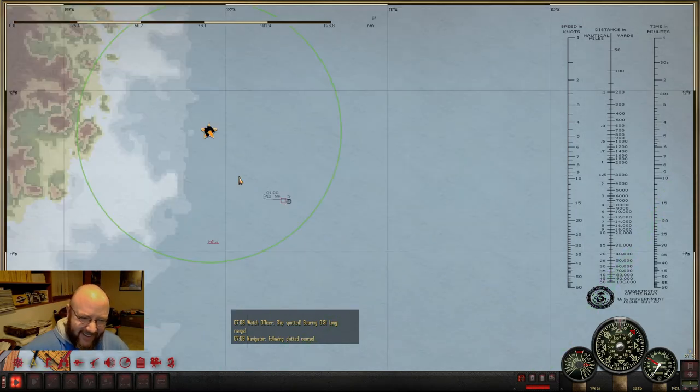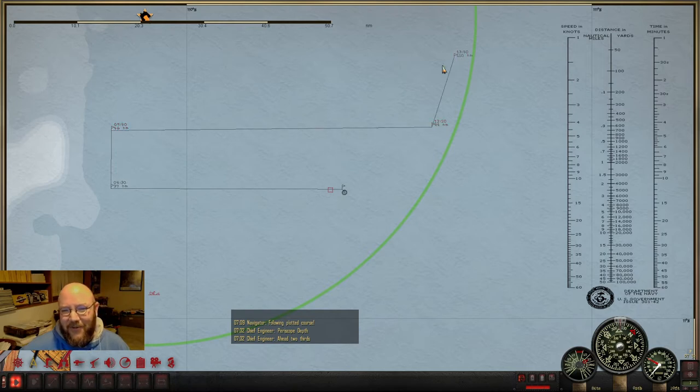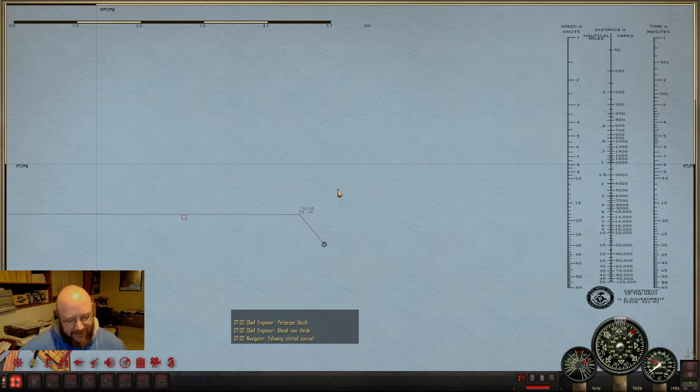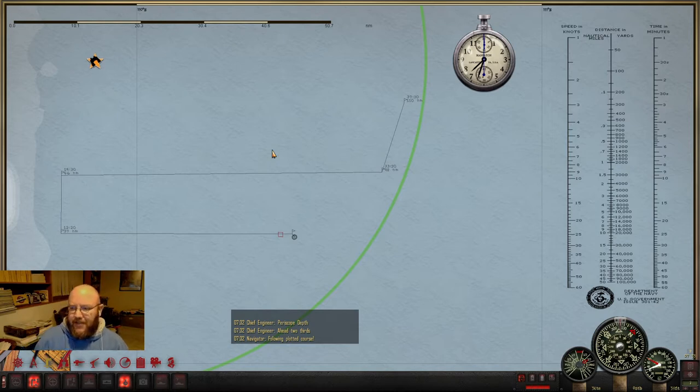We're not going to machine gun the civilians — not committing any war crimes today. We'll just leave him be. Let's take the boat down to periscope depth, all ahead two-thirds. We'll stay away from him — who knows, he might have a radio. That's a cool detail — good job guys, I hadn't seen one of those in this game before. Let's take the boat down and resume our patrol. We might cut the video if it gets boring.